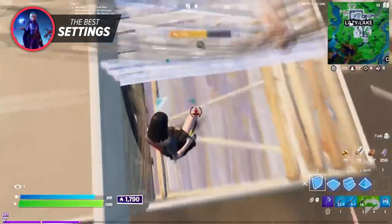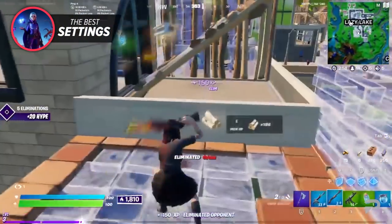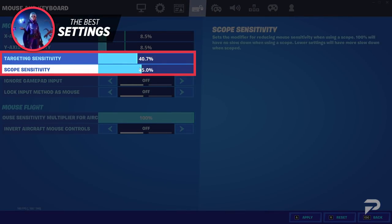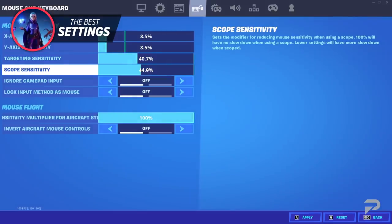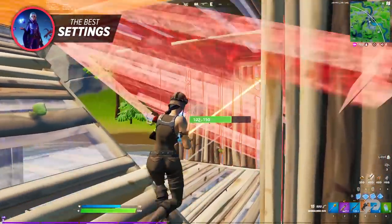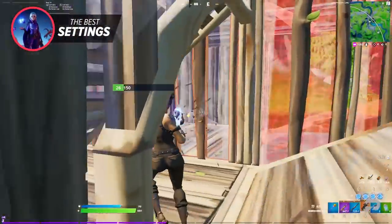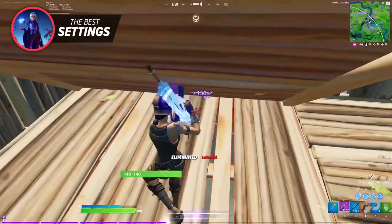Scope and targeting sensitivity varies among many pros and preferences, but keeping around 30% to 40% is definitely the most optimal way to track your opponents perfectly. With this sensitivity, you can easily laser players out of the sky or if they're moving quickly. This also allows you to have better shotgun aim when aiming down sights and overall allows you to hit for more damage.